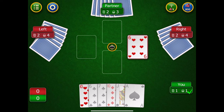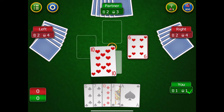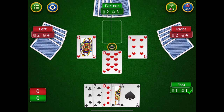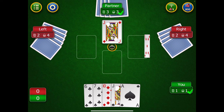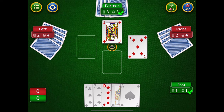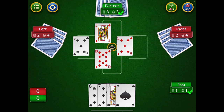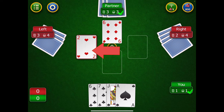He lays out a heart — if you have a heart you must play it. I have a heart so I play it. It's good to remember which high hearts have been played; I'd forgotten. The person to the left had a queen of hearts that beat me, and he would have won that trick, but my partner was out of hearts and played a spade, taking the trick. My partner bid three and now has three tricks — he's fulfilled his contract. I've also fulfilled mine.